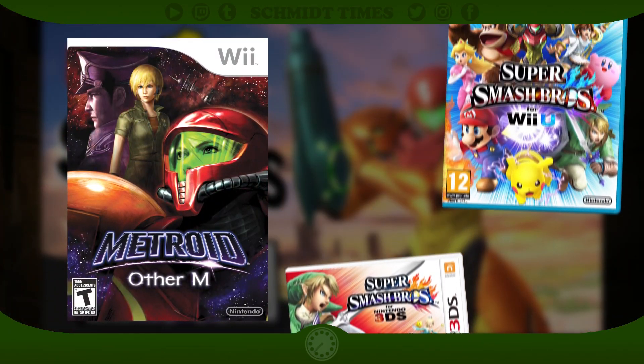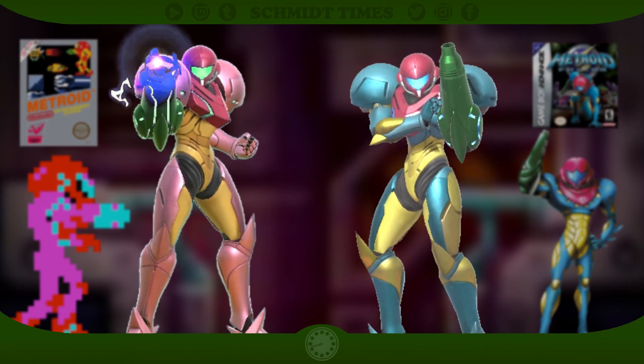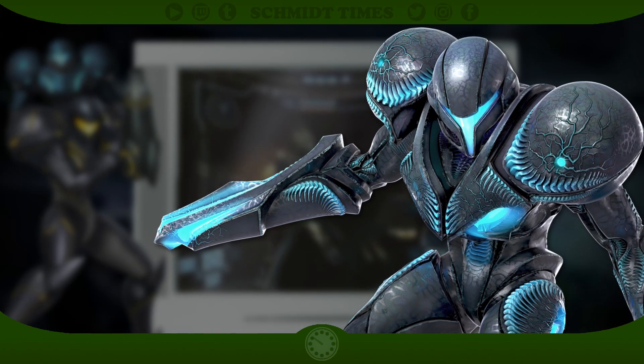The Bounty Hunter continues to support her Other M design featured in the fourth installments, and boasts a wide variety of callbacks with her colors, from her original pink and Fusion blue to more modern Gravity, Light, and Dark designs. There's even a reference to Metroid Prime's Power Troopers that replaces her dark doppelganger.